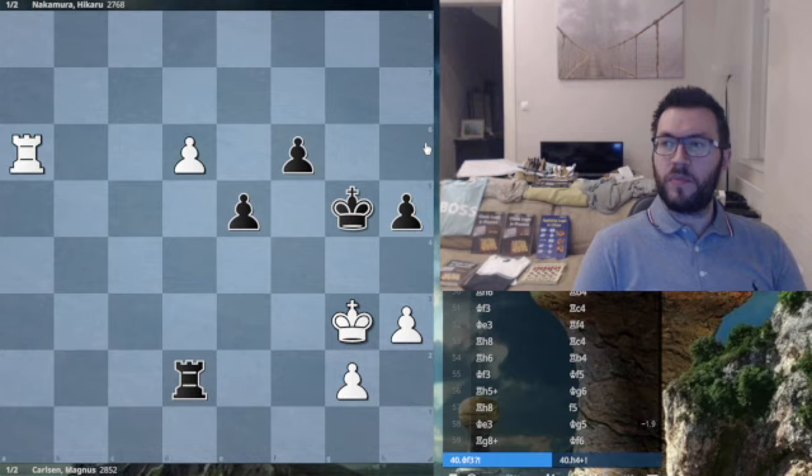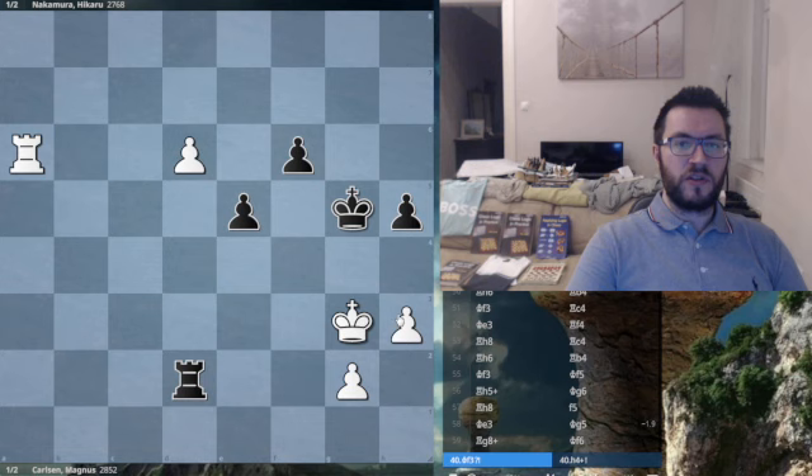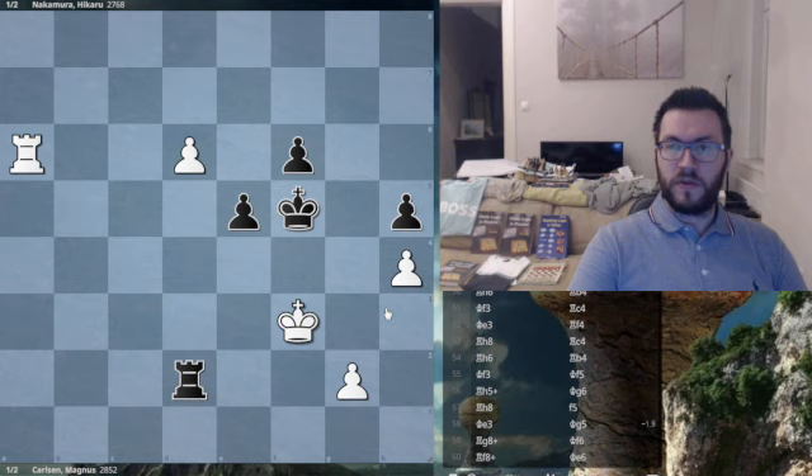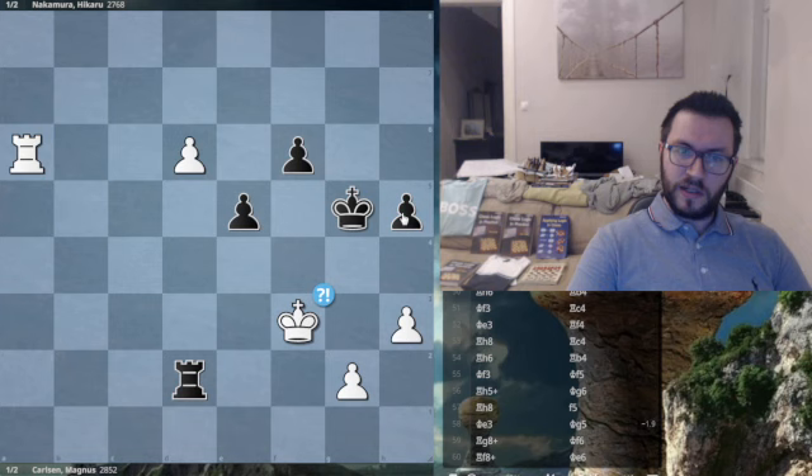The most natural move to me is just to play h4 check — check the king away, not allow the pawn to come down to h4. Then after Kf5, Kf3, white keeps the pawn on d6 and everything's perfectly safe. So it wasn't a blunder yet, but it gets a little harder — he allows h4.